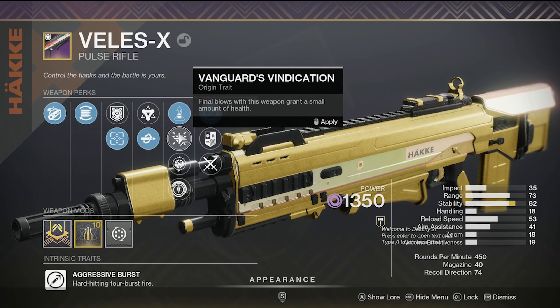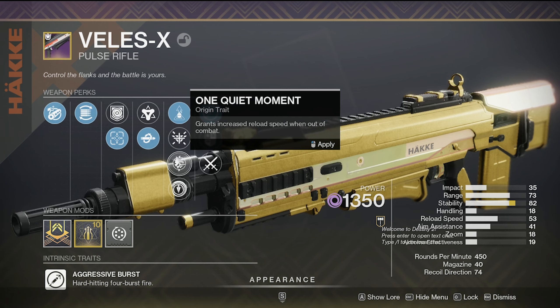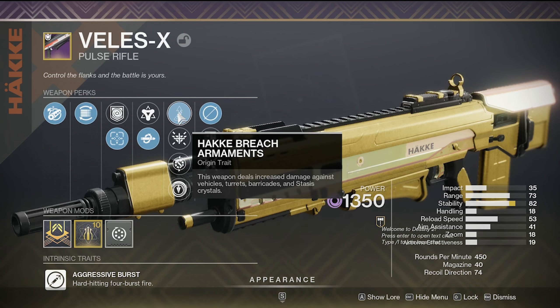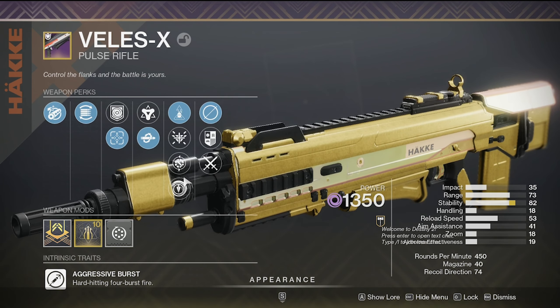Vanguard Vindication — I would probably say Vanguard Vindication and One Quiet Moment are probably the least useful. And honestly, depending on the team you're playing, Hake Breach Armaments could potentially be the least useful as well. Gun and Run is a pretty solid perk to have.